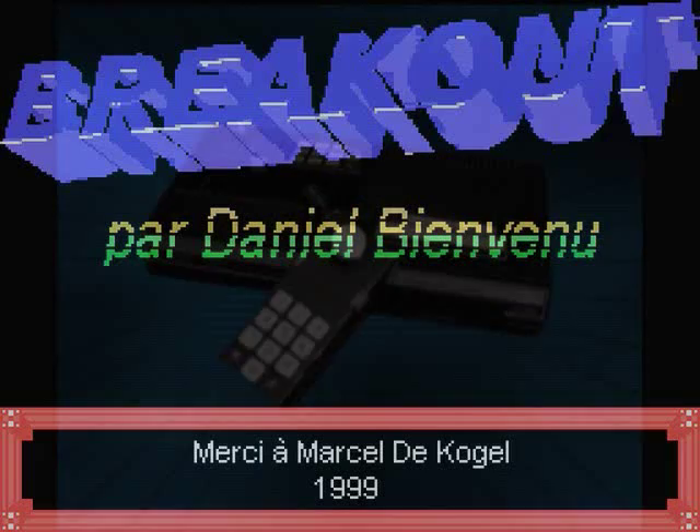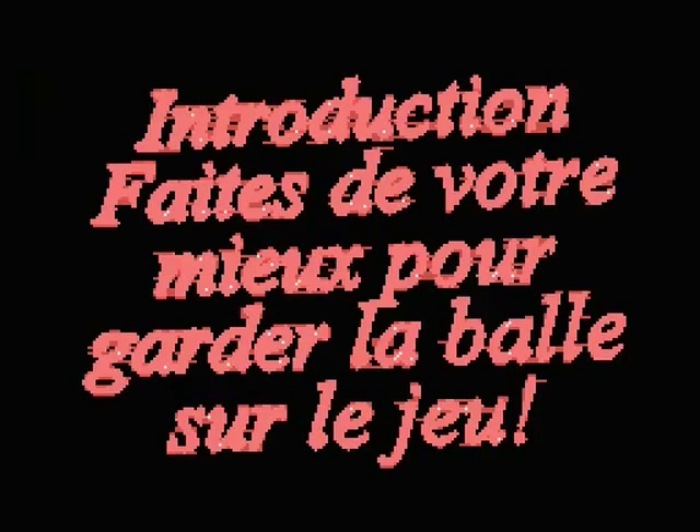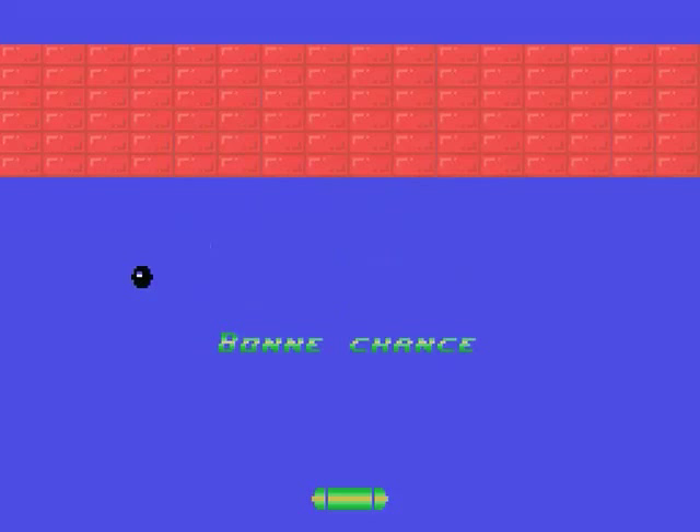And now, my own ColecoVision version of Breakout. It's the first Coleco game I programmed in my life, and I did it in a single day. You select first the number of balls, then the game starts. The bad thing about this version is no information printed on screen during the game. See the ball movements, like in the VIC-20 version, in only four directions.